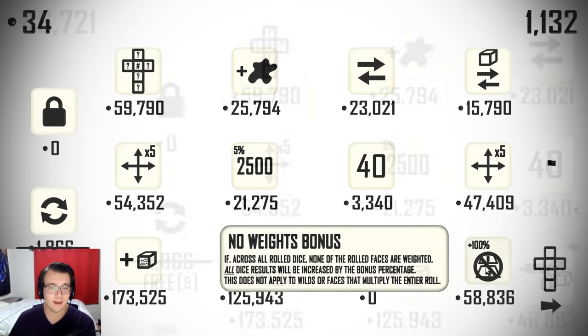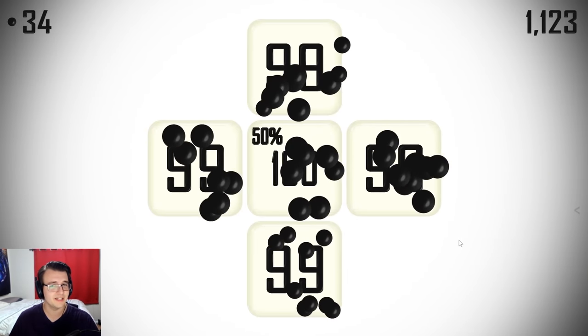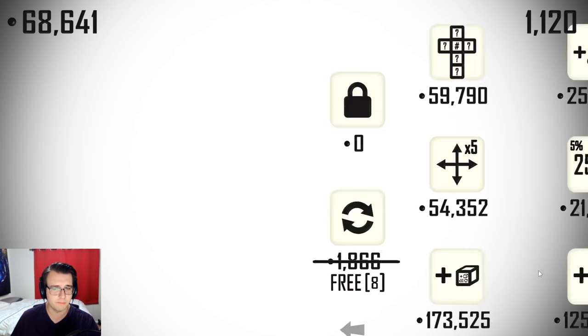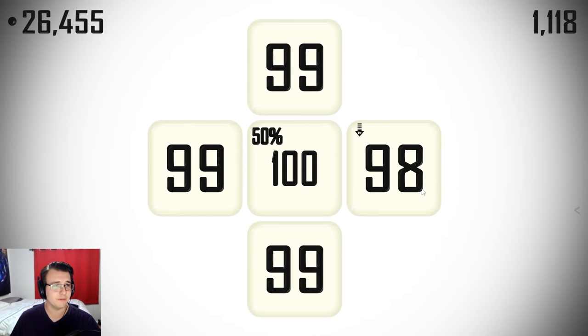I'm actually going to take this — I'm going to put it on a side die so it could possibly copy a 99 times 3 or a times 10 thing. Triples bonus, no weights bonus — both are very good. Another lottery die — all very good. I might as well take the triples bonus because it triggers the single set of a kind and I have a bunch of 99s, so it's obviously going to be good here. I'm actually going to go no weights bonus first and then a lottery face. That was quick — I might be able to afford both.